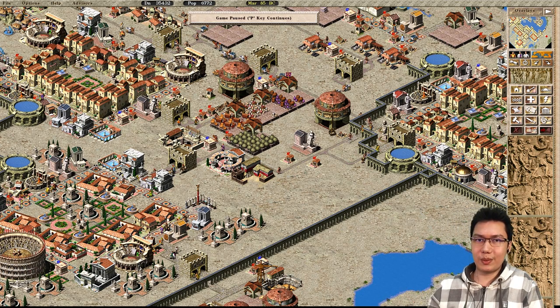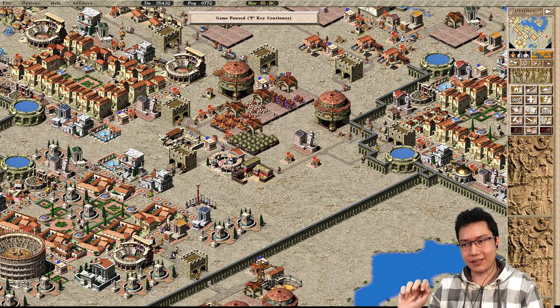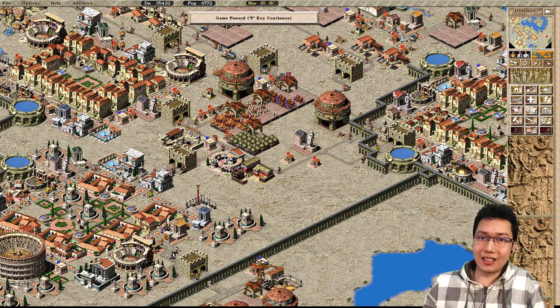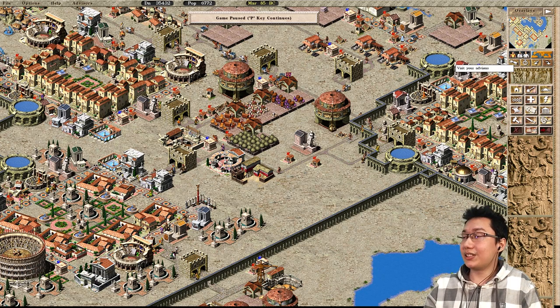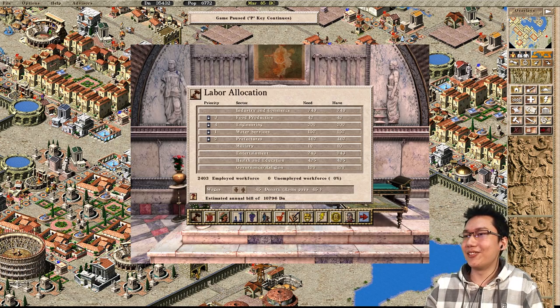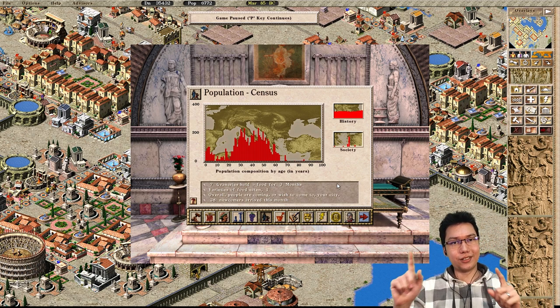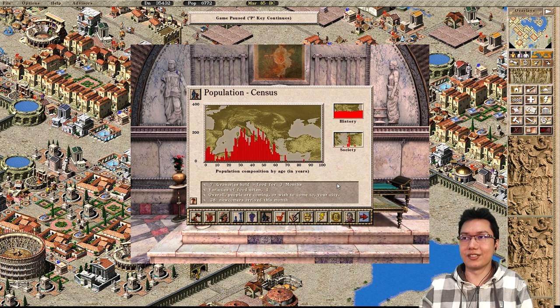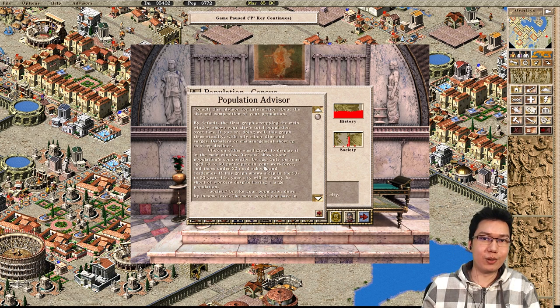Point number 10, after thinking of your city as a system, is the aging population. This is a mystery point I only more recently fully started to understand. If you go to your advisors, go to your population advisor, go to census — this screen is more important than it looks. If you press the question mark, it will say: only persons aged 20 to 50 participate in your workforce.